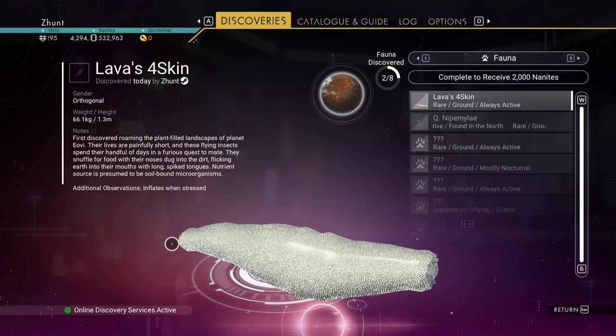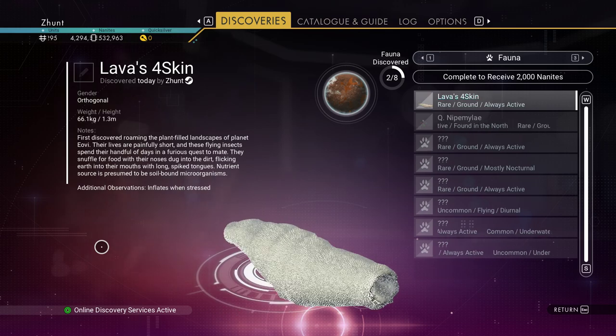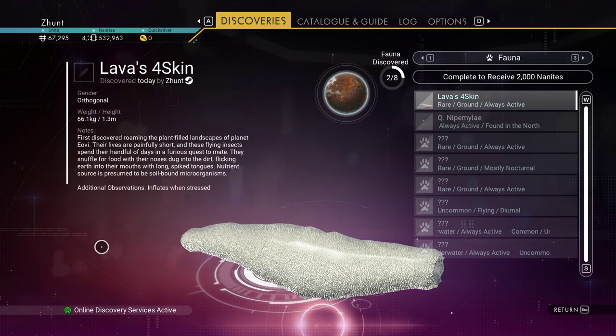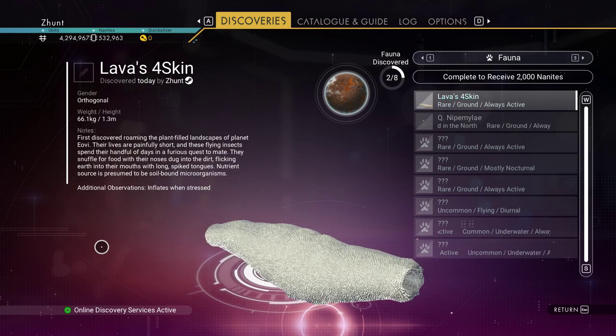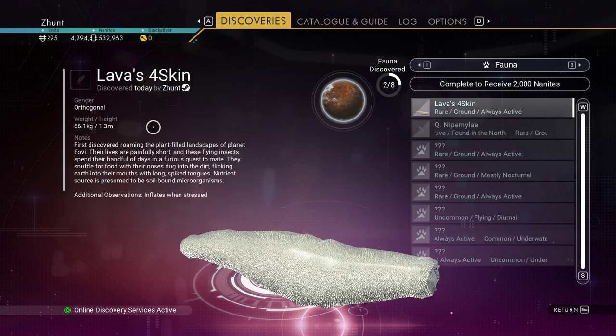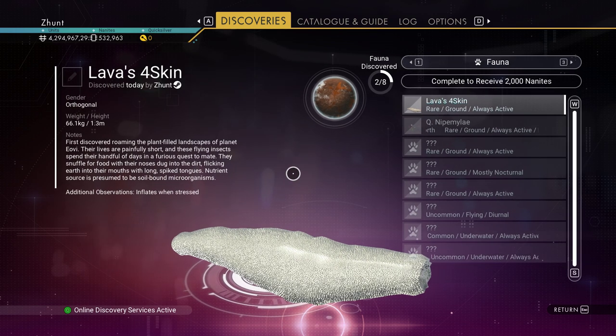I must say, I did find this interesting-looking fauna here — and I swear, this is the procedural name, I swear I didn't rename it. You can't see what I've looked at: nice little grey wrinkly thing on the ground. 1.3 metres — I think that might be a typo, I think that's supposed to be inches. The additional observations say 'inflates when stressed.' I thought that was interesting.